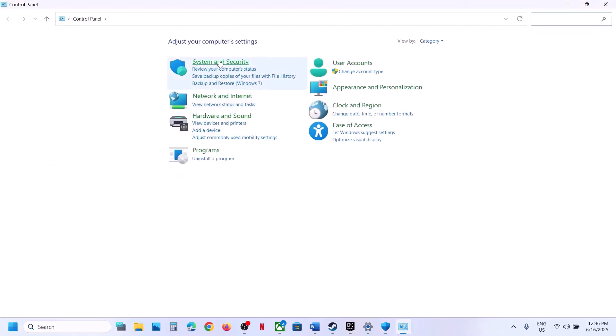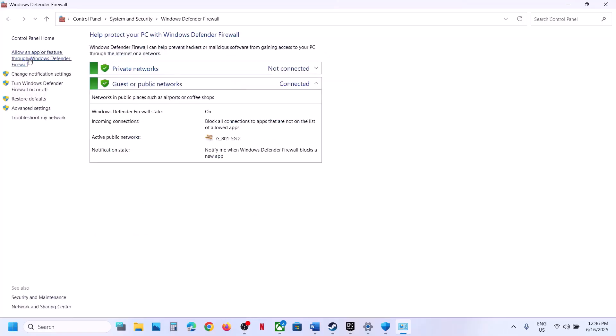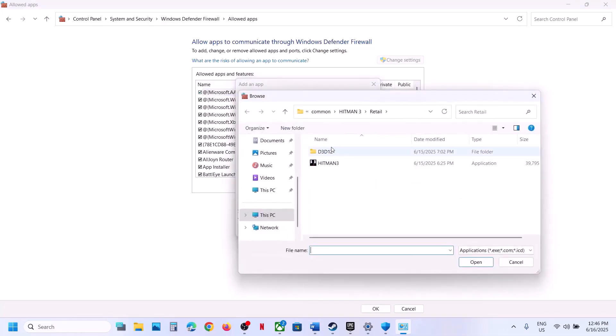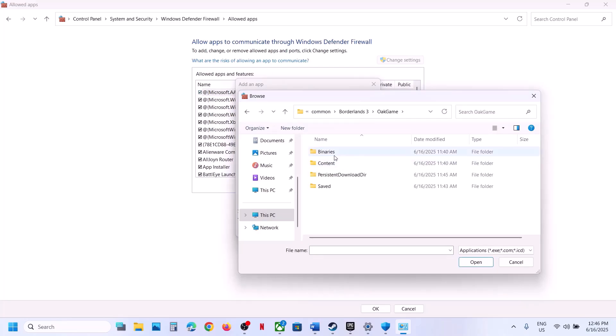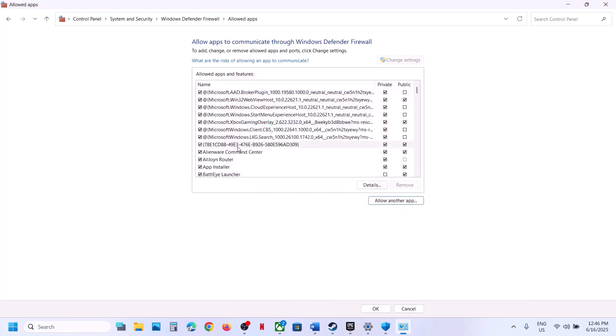Go to Control Panel, System and Security, Windows Defender Firewall. Click on Allow an App or Feature Through Windows Defender Firewall, click Change Settings, click Allow Another App, click Browse, and go to the game installation folder. Open the game folder, select the game EXE file, click Open. Once the game is added, you can launch the game.